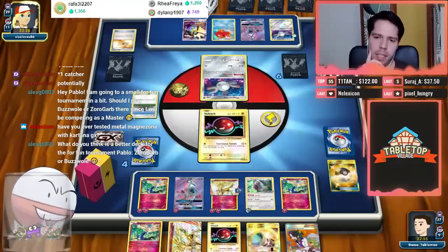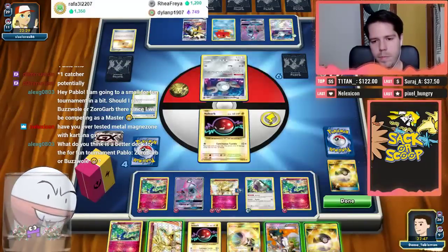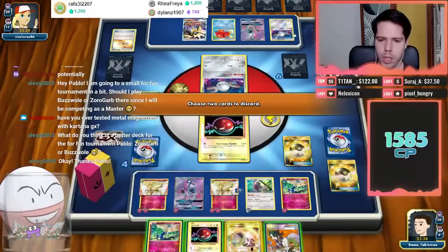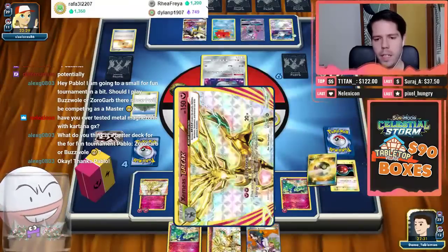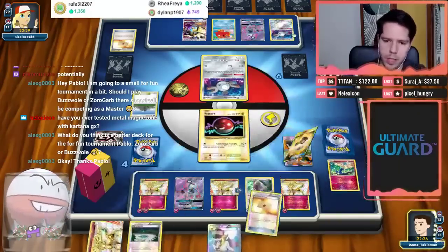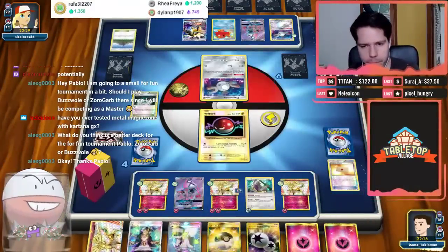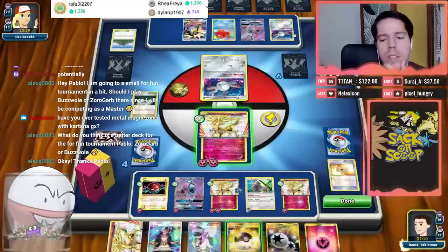My opponent brings up the Voltorb — understandable. They're trying to get the Rare Candy. Can he get it off one card? Hoping the answer is no. Mount Coronet gets back energy. If I had a Guzma here it would be insane — but I can't Guzma this turn. What I can do is retreat, and any energy used to retreat is completely fine. I get to keep the energy because I got the stadium.